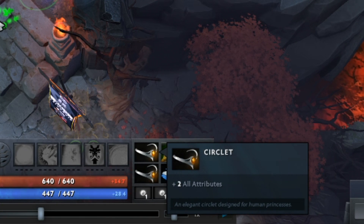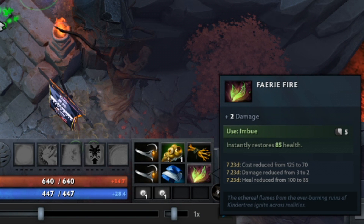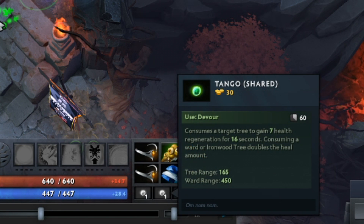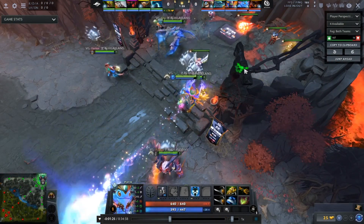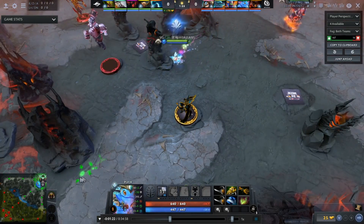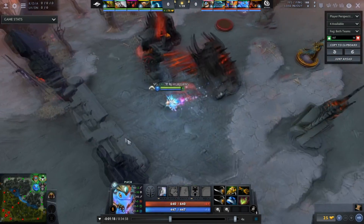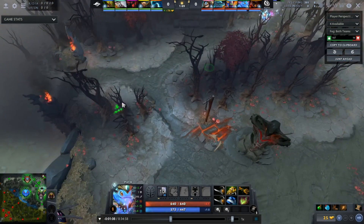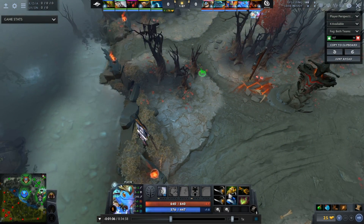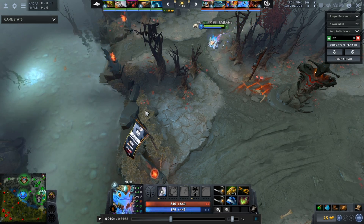In this game, Ori starts with 2 circlets, 1 mantle, 1 iron branch, 1 fairy fire, he gets pooled 2 tangos, and then he buys one of the snazzy new free observer wards. He orbs himself out of Fountain to place his ward a little bit quicker in the middle lane, and once his orb is off cooldown he uses it a second time to the left of the lane, where he places a ward that's going to scout Nisha on the high ground.